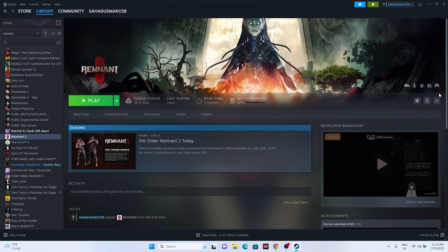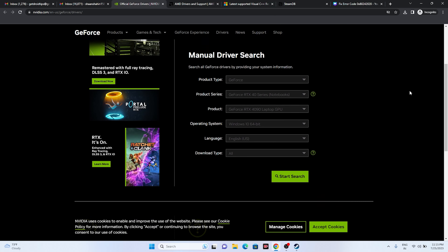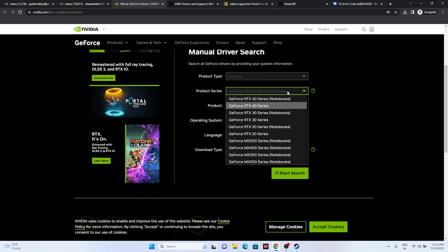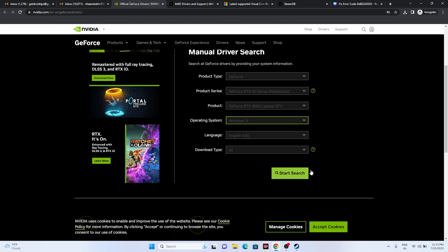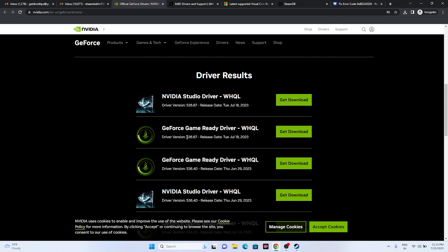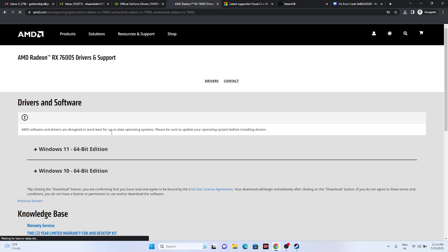Next, update your GPU drivers. Links will be provided in the description for both NVIDIA and AMD. For NVIDIA, go to the link, select your product type, series, product, operating system, and language, then click Start Search. The latest version as of July 18, 2023 is 536.67 — download and install it. For AMD, select your details and submit, then download the appropriate version for Windows 10 or 11. Restart is mandatory.